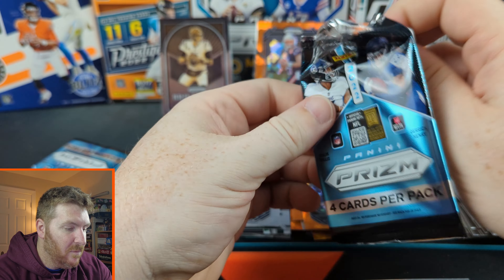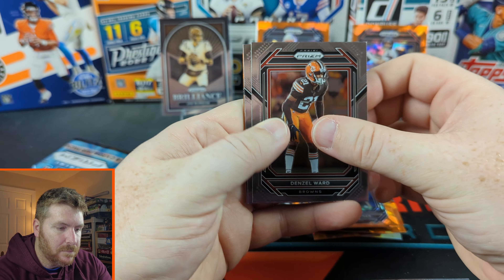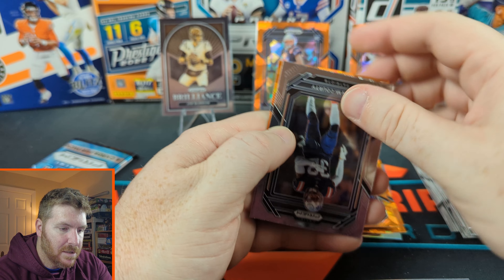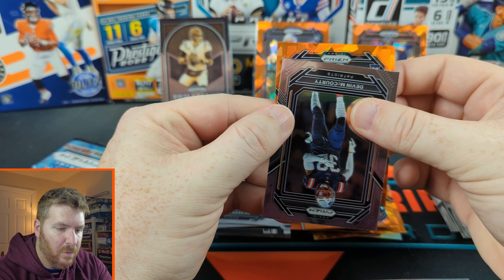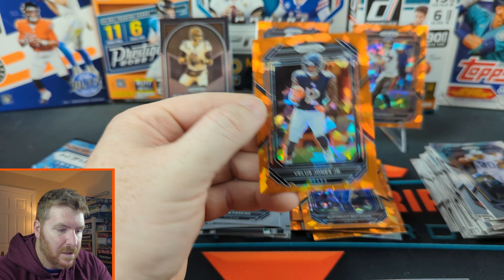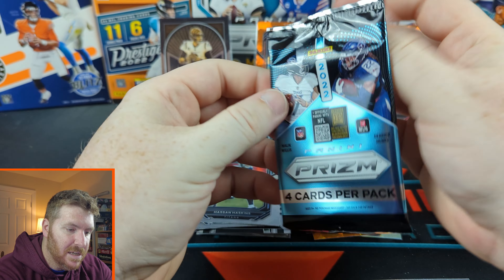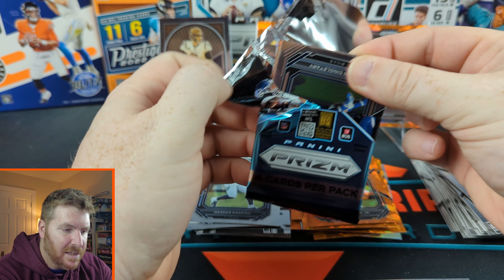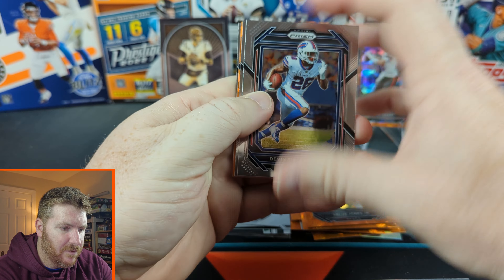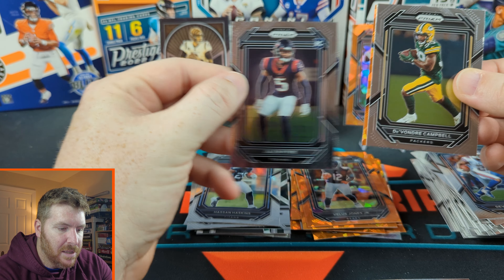Alright, that second pack has been brutal — nothing good — so we gotta rely on our last two packs here. Denzel Ward, Austin Eckler — the Patriots' Devin McCourty. A dark blue rookie playing for the Bears: Fellis Jones Jr. Last pack — come on Fanatics! I give them money and they give me a product. Devin Singletary, Devondre Campbell. Let's pull from the back — this will be our rookie: Jaylen Petrie.